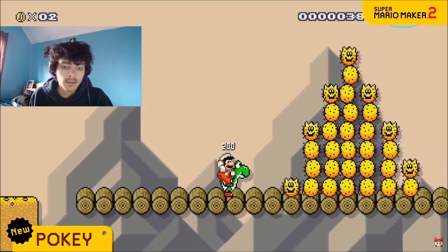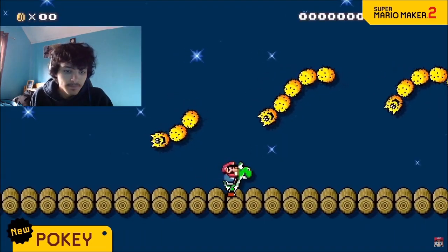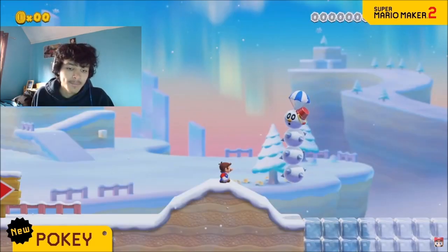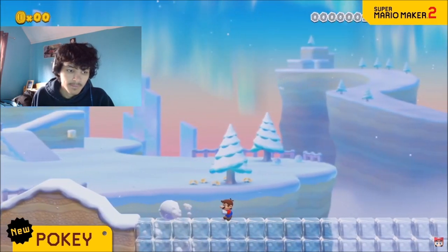Yoshi can also stomach the prickly Pokey, like in Super Mario World. In night mode, Pokey will take to the skies. Give it wings and it'll home in. The snow theme turns Pokey into a snowman. Step on one and you're in for a snowy surprise.